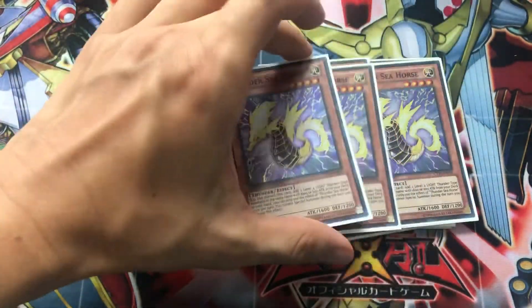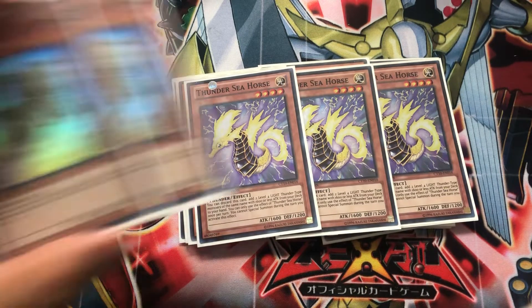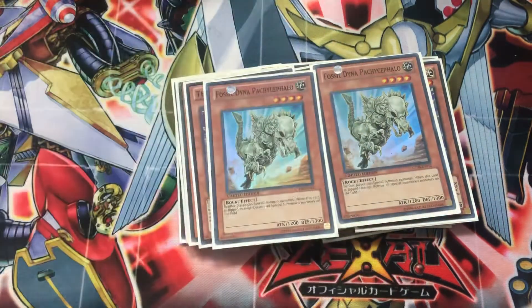The final Thunder Monsters we've got in here are three Thunder Seahorse, just a really good search card for all your low-level Watt Monsters, and two Fossil Dyna Pachycephalo to round out the main deck.